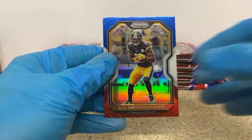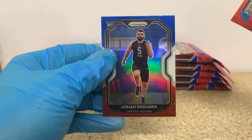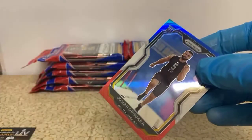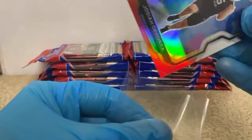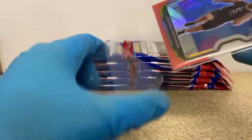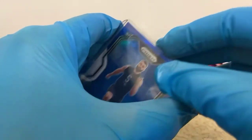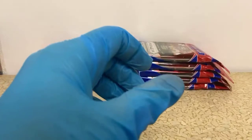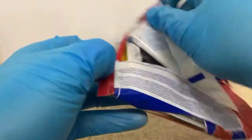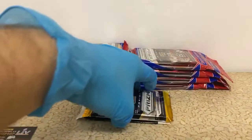JuJu Smith-Schuster, Trey Flowers, and a Josiah DeGuarra red-white-and-blue rookie for the Packers. Derrick — that is the absolute first time I've ever seen someone make that comment, but I appreciate that. I've never had someone say they're looking for AJ Terrell rookies.